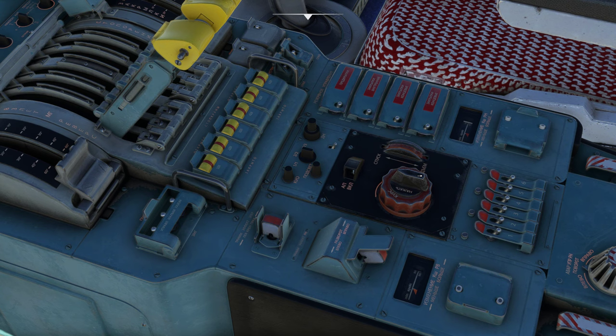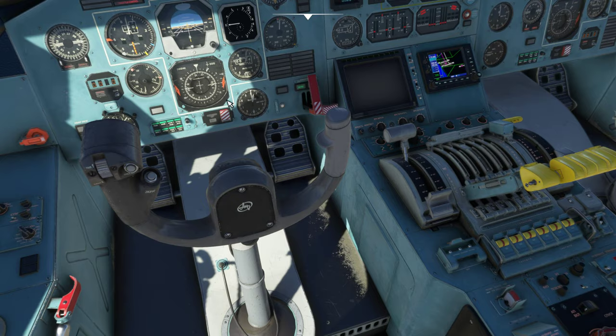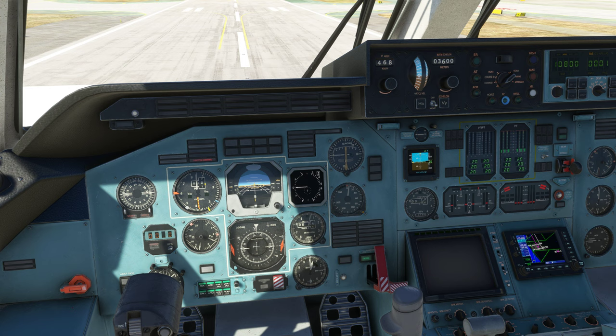We do have a course knob right here — actually that's the turn knob, this is the course knob right here. As you can see, that small mark on the right is moving when I move this red knob — that's going to be the course set in our autopilot, kind of like your heading bug. If you have a controller you can set this to another knob so you can see it at the same time — that's a lot easier.